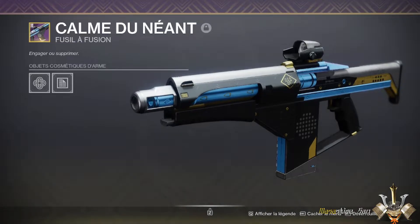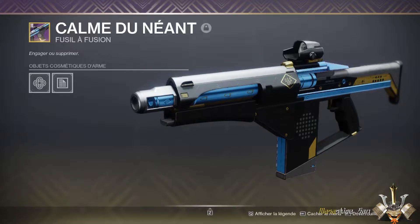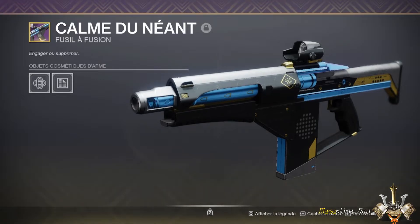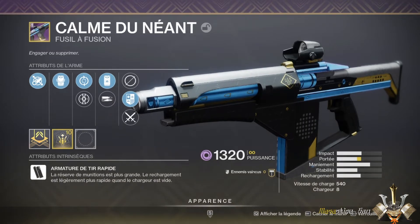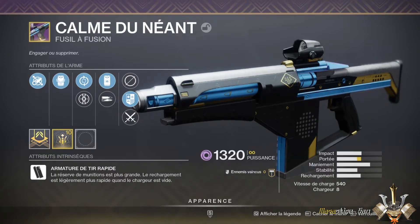Voilà, on arrive à la fin de ce tutoriel sur comment obtenir le Calme d'Union ainsi que les trois ornements. Pour les assauts et le Gambit, ça a été plutôt rapide — au Gambit, au niveau des kills, j'avais fini sur trois parties sur sept, donc il me restait quatre parties juste pour la forme. Sur les assauts, j'avais fini les kills bien avant le nombre de nuits noires nécessaires. C'est la partie PvP qui m'a pris un peu plus de temps. J'espère que c'est plus clair maintenant sur comment obtenir l'arme et les trois ornements. J'espère que cette vidéo vous aura été utile. Je remercie toutes les personnes qui auront regardé et pris le temps de la regarder. Gardiennes et gardiens, je vous dis sayonara, et prenez bien soin de vos spectres.